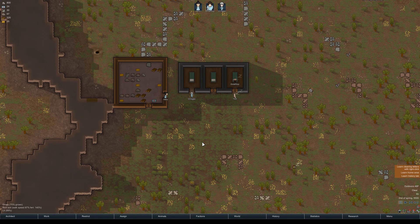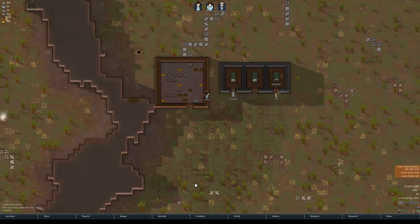Welcome back. This is part four of the beginner's guide for RimWorld. We're going to talk about farming and mining. We'll double them up because mining is pretty quick.